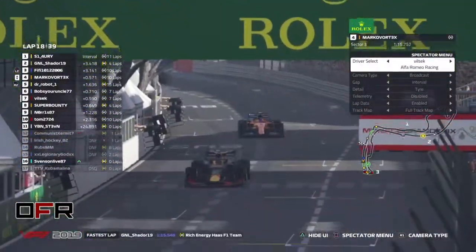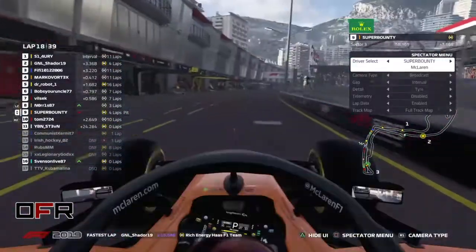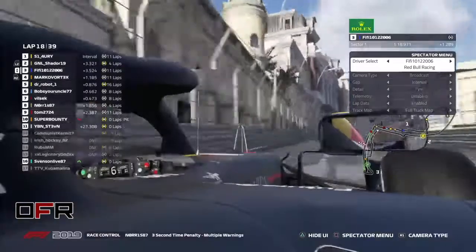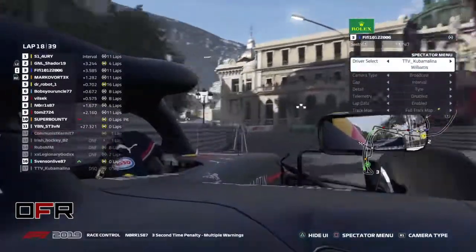DRS now enabled — I think we'll see some moves. Norris made a move on Super Bounty — that's good for him, but not good for Super Bounty. That's a bit surprising — another three-second penalty.